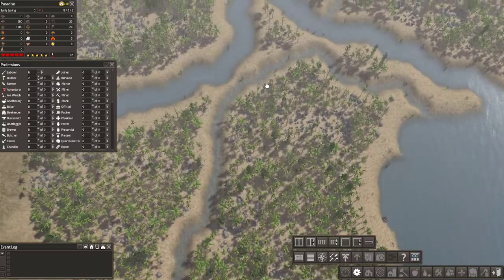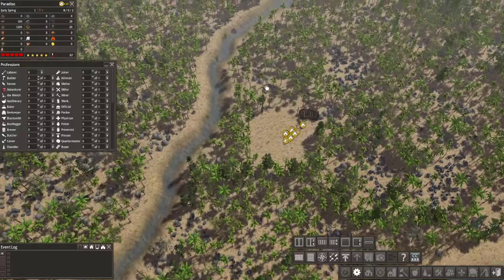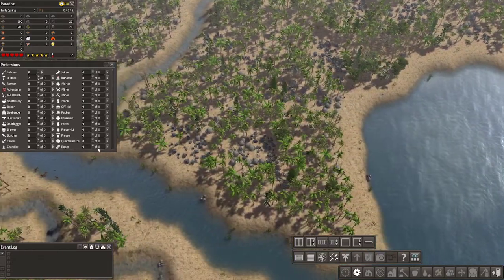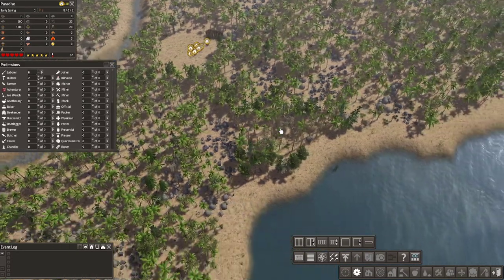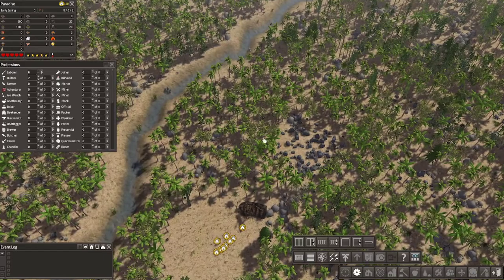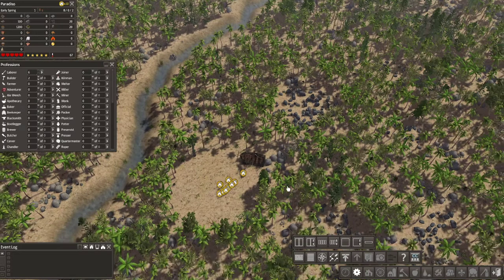Hopefully you guys are excited to see how this plays out like I am. We'll take a quick look at the map here. I think we want to pretty much start clearing this way so we can get some fishing in down here. Fish would be huge in any tropical colonial settlement. Maybe we can do a hunter-gatherer kind of thing up here and we'll put in our first forester, using some of the tropical fruits that we don't normally do when we're doing our other playthroughs.